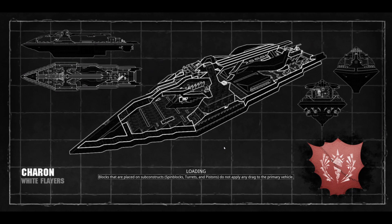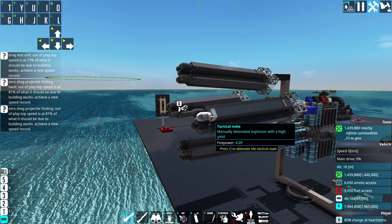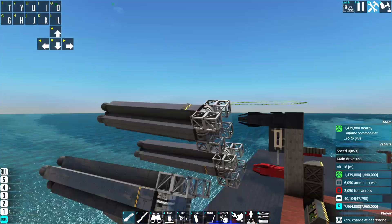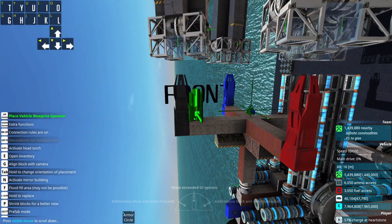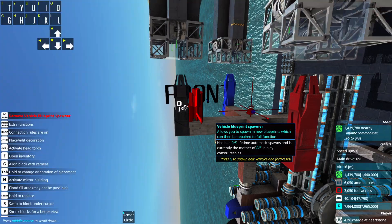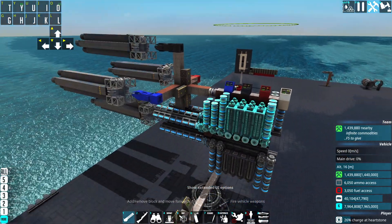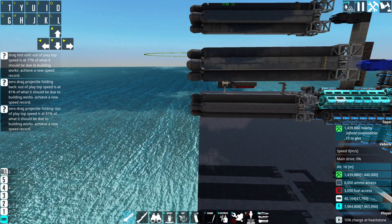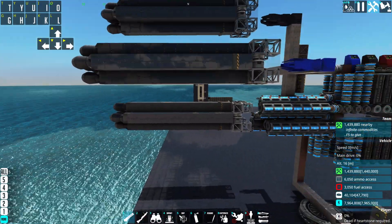Now we just have to rig some advanced control blocks so that at the same time the docking station releases the projectile and the guns fire, so that the projectile is in free fall and can be pushed away in the same moment that it fires. Otherwise what would happen is the projectile just gets dragged back immediately and you set off the nuke.